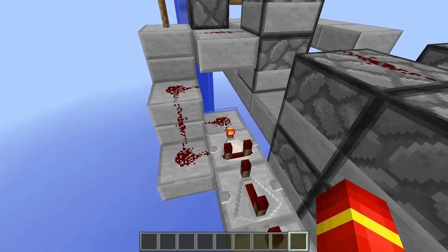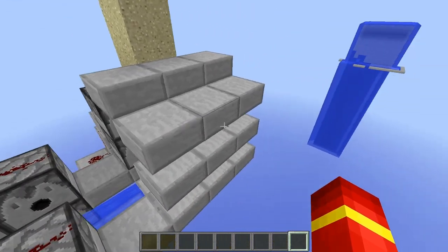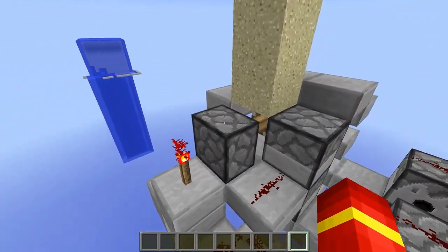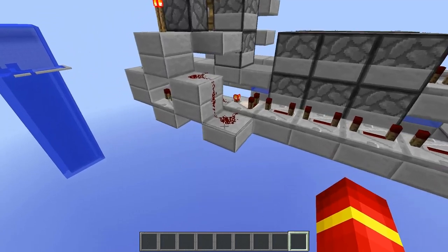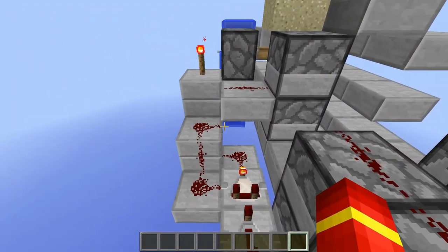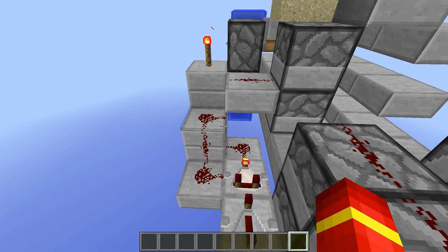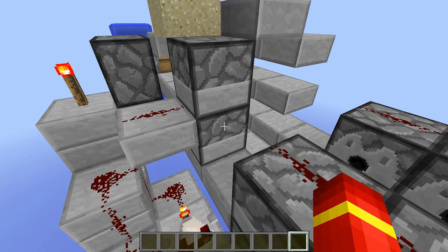After that, it goes down through a 20-tick delay into this comparator, which activates these dispensers and fires out a total of around 8 to 12 TNT — that's what is going to be fired way out there. Over here is where we have our little hybrid cannon sand section. Last time I had one line of redstone going down the right and one on the left, but this time I've done something clever: I have a repeater which is two blocks away from this actual comparator.